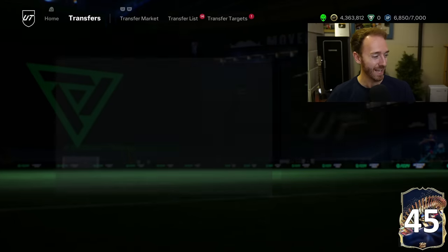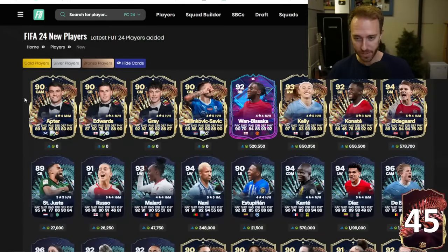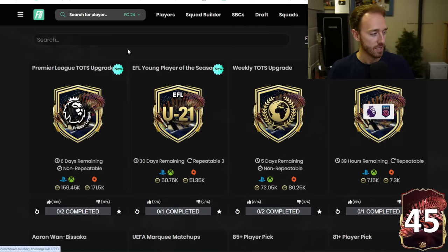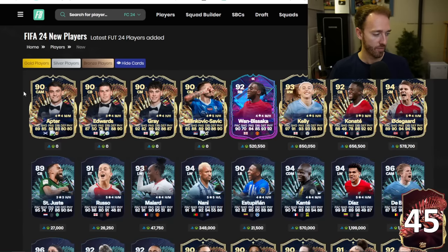Other content we had yesterday: we had a player pick — a player pick for the EFL Young Player of the Year Award. It's for Apter, Edwards, and Gray. It's a basically repeatable player pick that you can do all three times to get each of these three guys. It's only 50,000 coins to do, so you're paying 50k for a 90-rated TOTS card for all three of them. All three just look okay, but if it means something to you, go ahead and craft it. Or if you just want something in the club that is a TOTS card, maybe usable for future SBCs, you have it there.